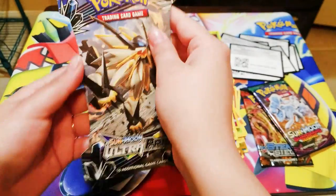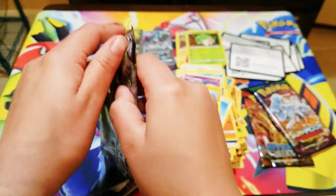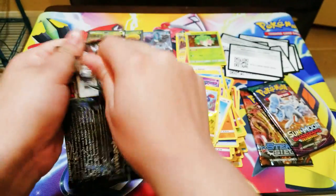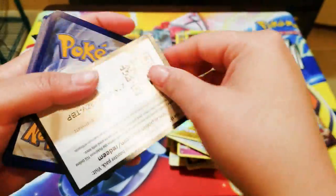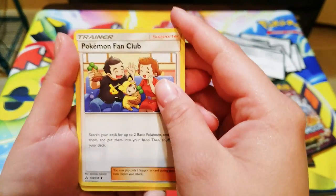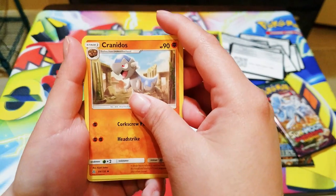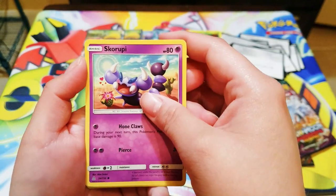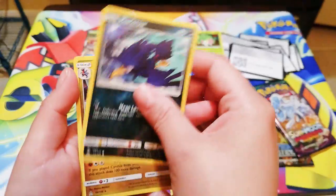Let's try Ultra Prism Sun and Moon. I really want to get the full art Lillie — it's a very cute card. Code. Lightning Energy, Pokemon Fan Club — wow, that's nice! Cranidos, Cram-o-matic, Oranguru, Lickitung, Skorupi, Gibble, Joltik, Dhelmise — that's cute — and reverse foil Talonflame, and Garchomp — a rare!